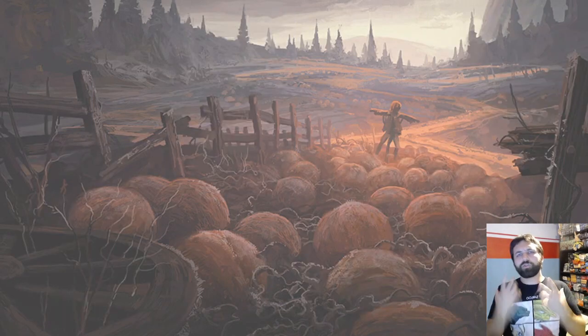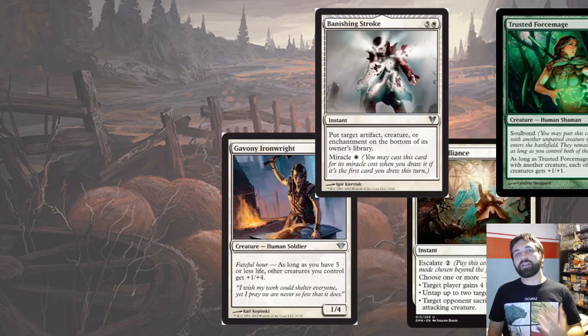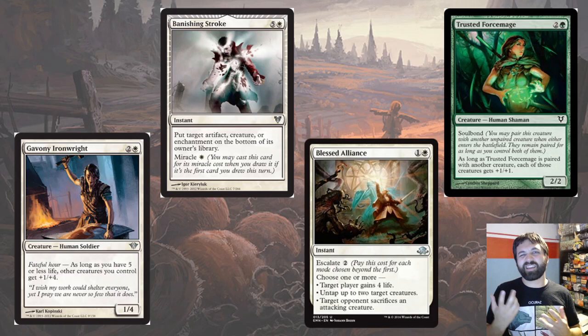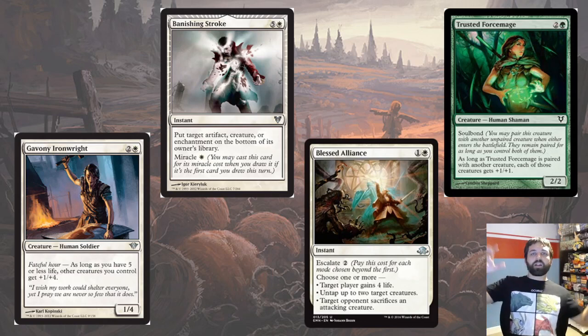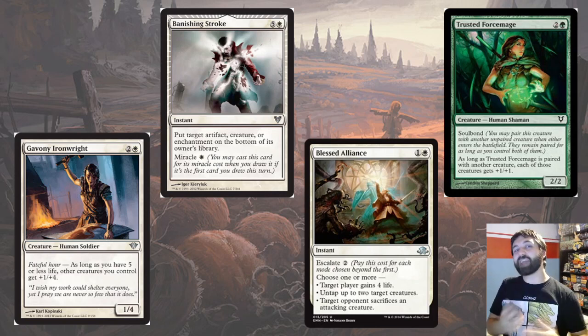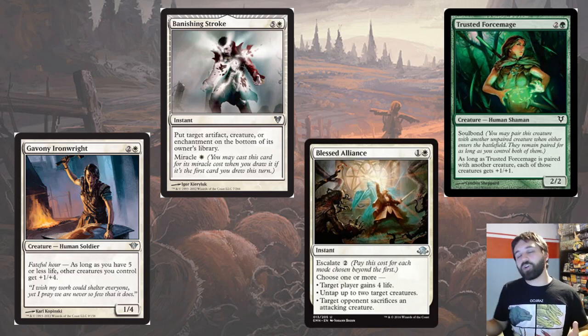We've talked about dark, gritty gothic themes, but good storytelling doesn't pay to be dark all the time — you need some hope. The hope element runs right through Innistrad. There's Fateful Hour, which cares about casting things when you're at five or less life — you're the hero about to fall at the last hurdle, and you get this huge bout of strength, this angelic assistance at the nick of time. Those Fateful Hour cards get a bigger effect when you're at the brink of death. We've also got Miracle, which cares about drawing exactly the right card at the right time for a dramatic comeback.